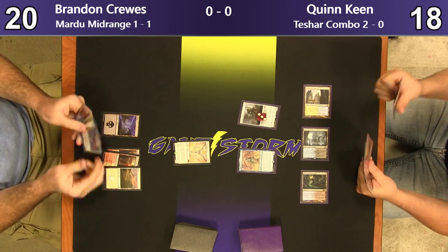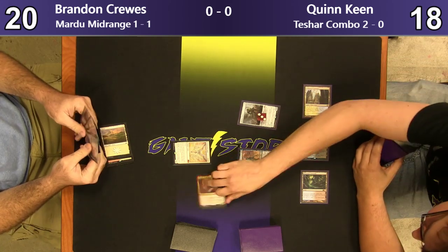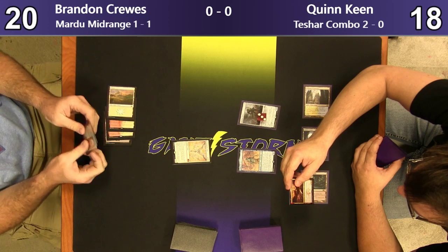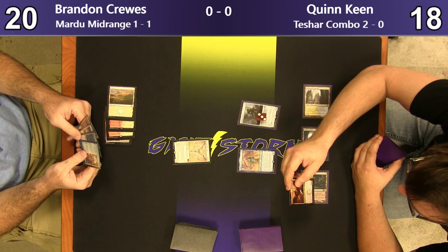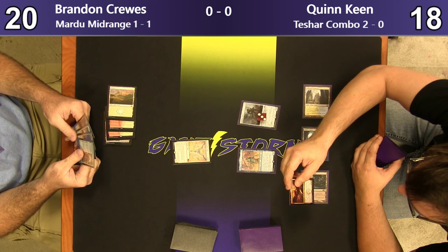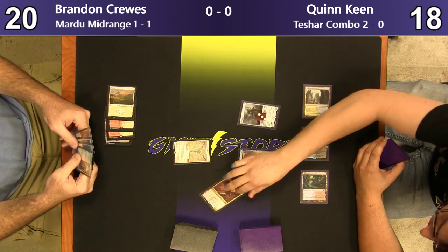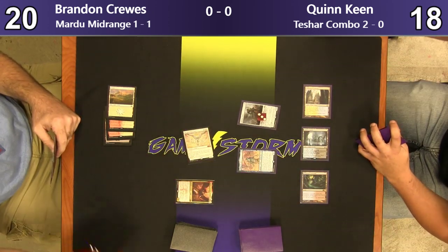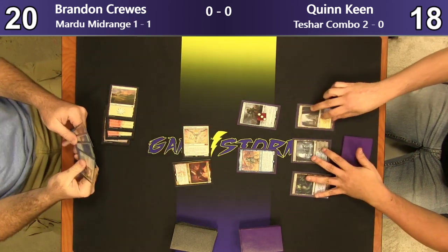It's pay X, tap it, remove X counters from that. It's Aurelia — good old Boros Angel Queen herself. We're going to go ahead and give the Resplendent Angel plus two, plus zero, and Vigilance until end of turn. And if it were a red creature, it would get plus two, plus zero, and Trample. So if it's a red-white creature, it gets Vigilance and Trample. And there's an attack for five, going down to 13. This could be quick.